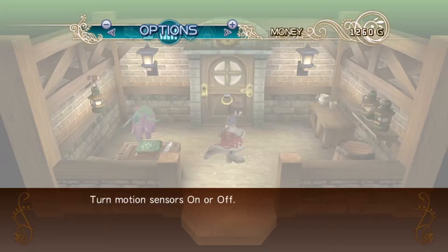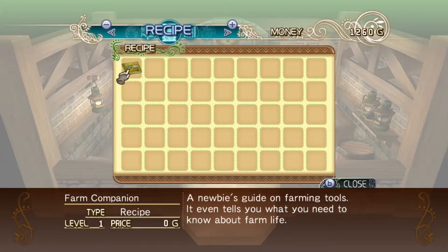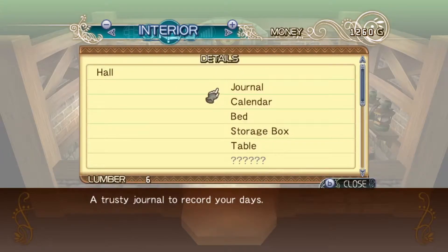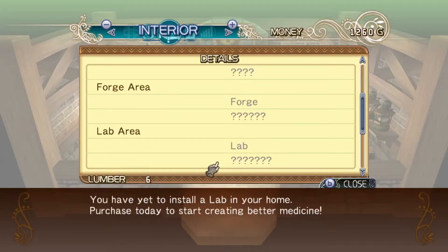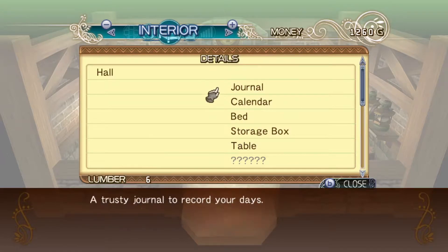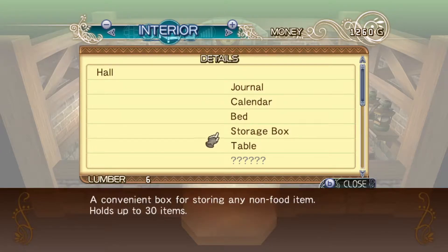There's profit, options, recipes. We have six lumber so we can check our lumber from here. We've yet to install a lab or a forge, so we're missing quite a few things in our interior here.